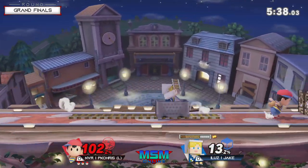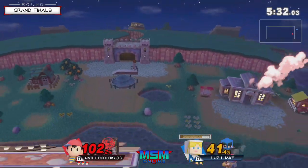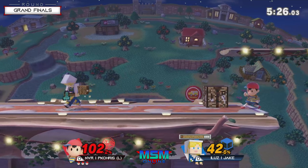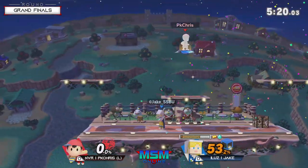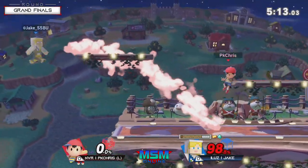Pretty much the main way PK Chris runs away with this W is: one, running away from those minecarts, and two, controlling the pace of the game. Everything about what the Minecraft crew does is control the tempo in the way they want. Throwing out stuff like PK Fires at full range is how you're gonna do it, but Jake is only gonna let you get away with that for so long.